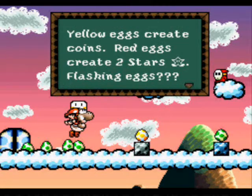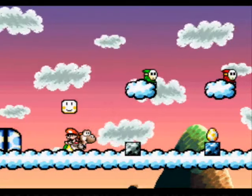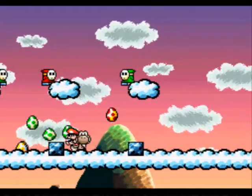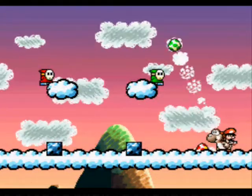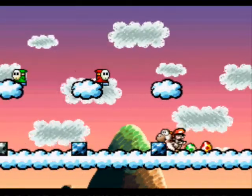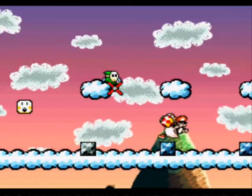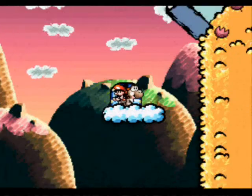Yellow eggs create coins. Red eggs create two stars. Flashing eggs? Hidden enemies receive these prizes. I stand corrected on what I said before. That gives us a coin. Flashing egg gives us a red coin. So whenever you get a flashing egg, you need to use it, because one of our red coins is in it.